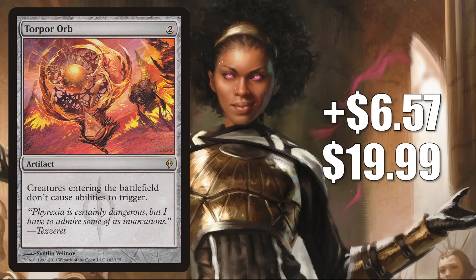Number 2 is Torpor Orb. This is going up 657 to 1999 — that is a 49% increase. This is another very solid Modern sideboard card, and since it is colorless, it can cross over into a number of different builds. It is decent against Darcy Kind of Cruelty, which has been seeing more play recently in the format. Also good against other targets like the Evoke Elemental Cycle from Modern Horizons 2. Those see a good amount of play in a lot of places, including 5-color Elementals — another deck that has been very popular recently. Plus, you'll find many other targets for this card in that deck.